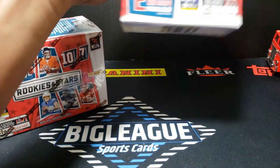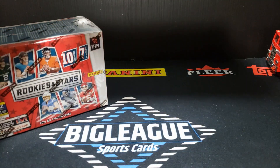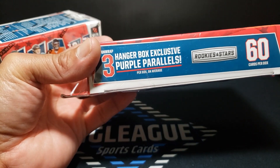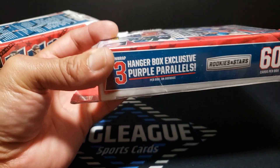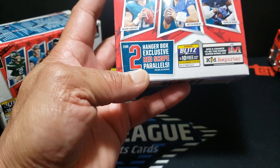We'll give this a go and see what we got. In the hanger boxes we are looking for exclusive purple parallels, three per box — that's cool — so 60 cards in the hanger box. We also find exclusive red scope parallels.